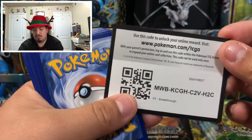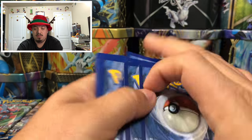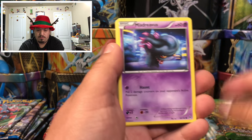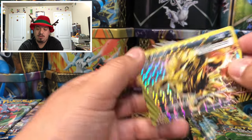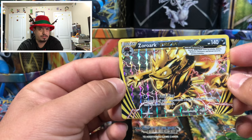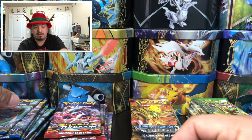Breakthrough pack — we have a Hooded Pokémon, Special Energy, and a Zoroark Break! Another ultra rare! And a Steam Siege rare non-holographic card. Two ultra rares now — Nine Tails Break and Zoroark Break.